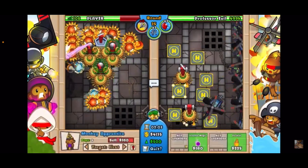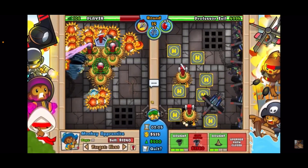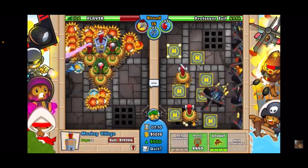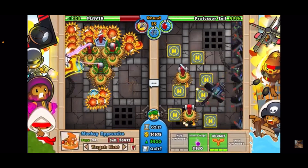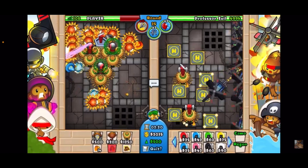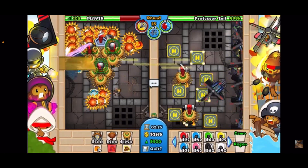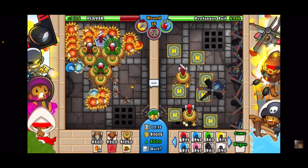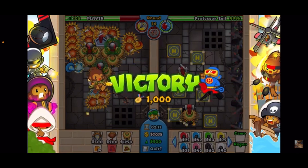I probably should have gotten the 4-0 on the front there. It looks like big fight is a little bit better instead of just a cat, so you gotta be somewhat fast with it. And I didn't even see my spike. GG's Professor — nice try. Yeah, thanks for watching, catch you next time, bye!